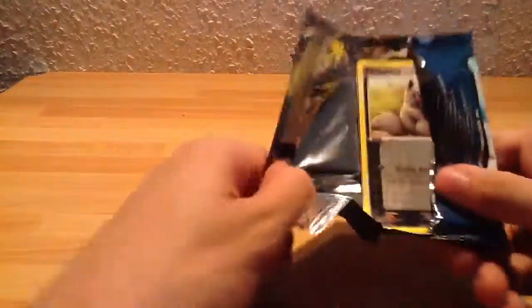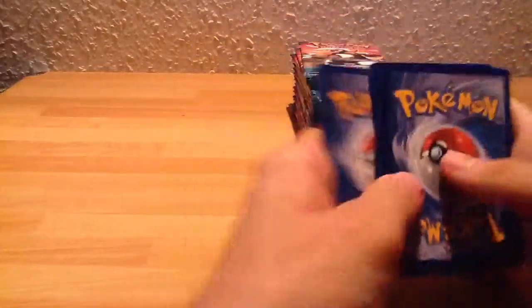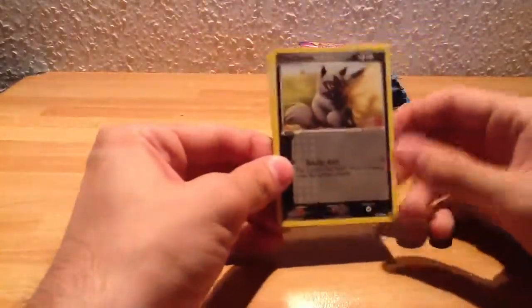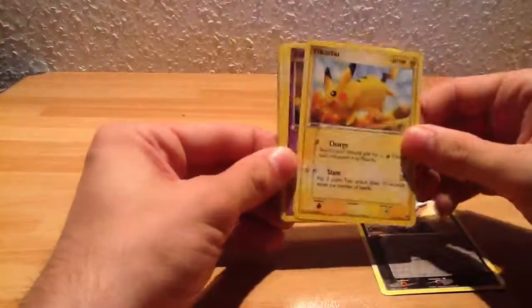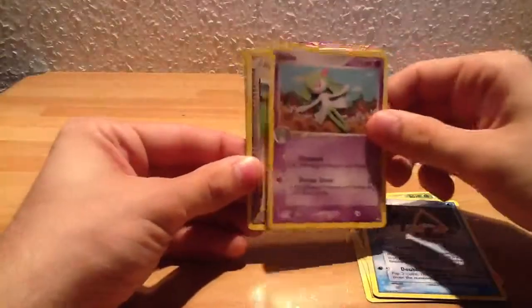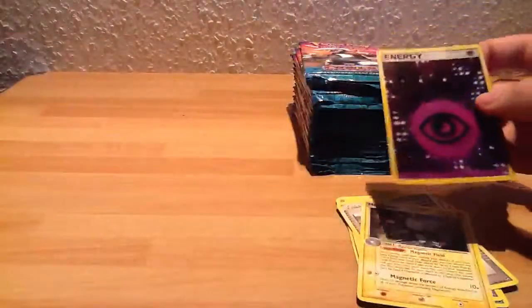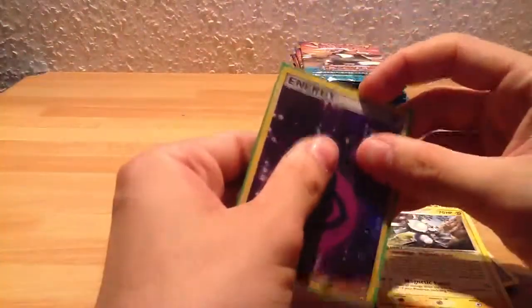I can remember that Japanese cards, or sets of packs, also have reverse holos in them. I'm not sure, but... Poochyena, Pikachu, Baltoy, Lairon, Snorunt, Camerupt, Professor Birch, Psychic Energy is the reverse, and Magneton is the rare. I'm running low on card sleeves, so I'll grab some more.